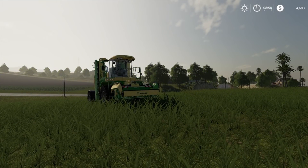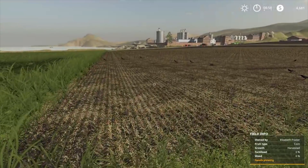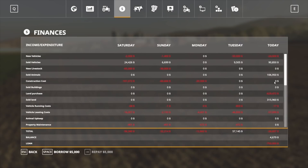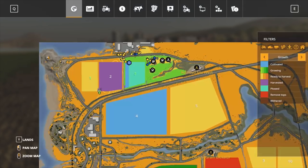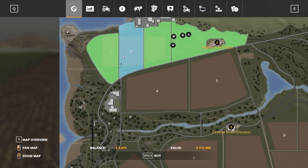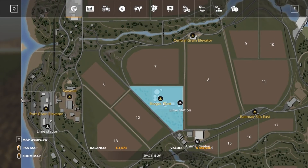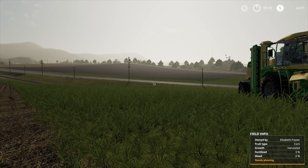Hey guys, Britta here, welcome back to Farming Simulator 2019. We're in Ravenport for episode 18. I did harvest this field and sold it — we purchased this field, total harvest income from both fields was $173,874. I sold it all at the port grain elevator, and now I've purchased this new field because it's full of grass. I'm going to collect all the grass and hopefully sell it, then buy a biogas plant so we have somewhere to dump all the silage.